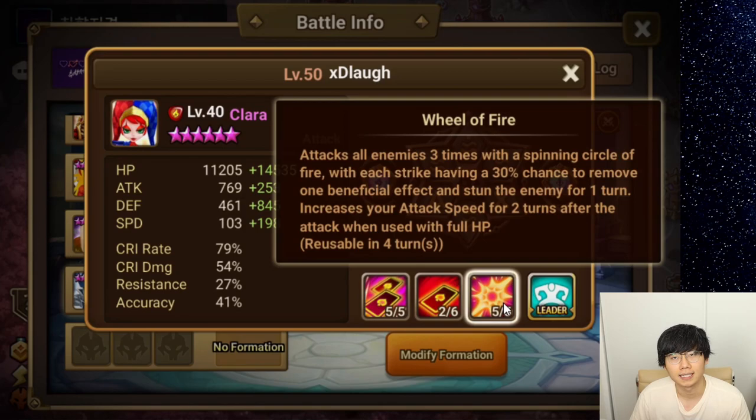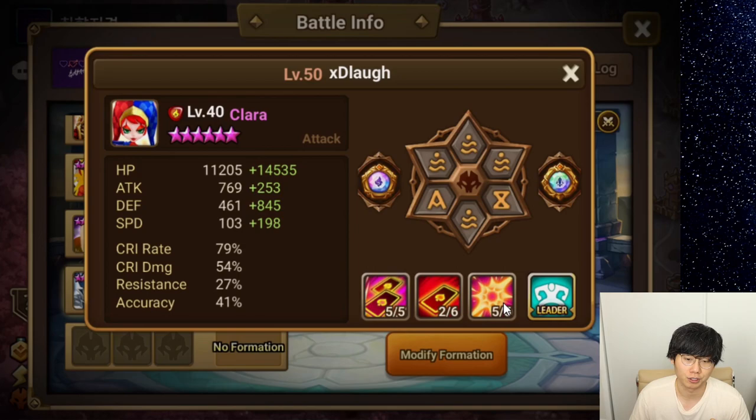Another big upgrade is that I fully skilled her skill 3 up. So now she gets that extra harmful effect percentage, which I think was just 15% more. That's a big boost for her to land her strip stun. And her artifact gives her 16% accuracy on skill 3, so she's really standing at 57% accuracy, which is actually not that bad at this speed.